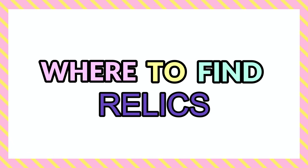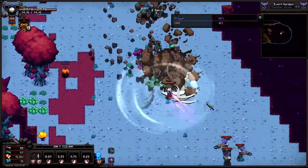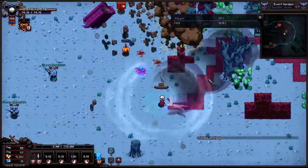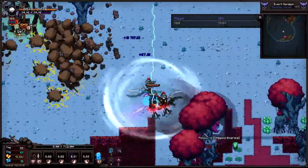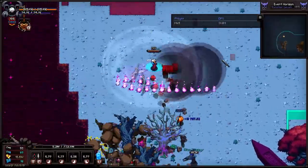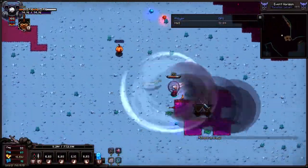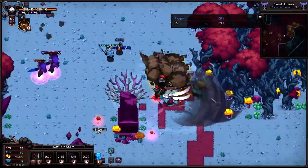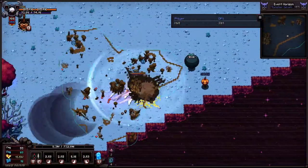The best place to find relics in this game is probably in Event Horizon. There's a dungeon in there that is literally the best place to find relics. It doesn't spawn 100% of the time but it does spawn pretty often. I recommend farming it in normal or nightmare mode — it's not really worth doing in hell mode because hell mode requires a specific key to open the dungeon, and on top of that the mobs are a lot harder to kill.